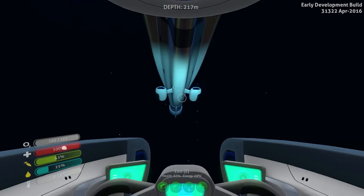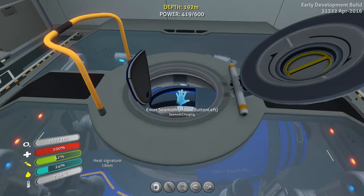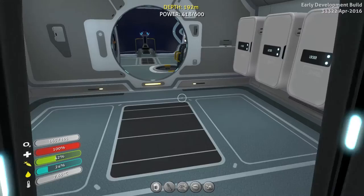Let's get close — there we go. Welcome aboard, Captain. Alright, inventory secured. You can see power just being drained. Seamoth is fully charged now. But yeah, that just drained it like crazy.